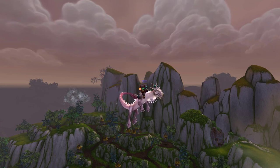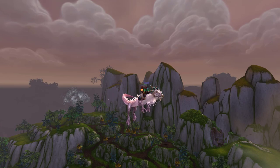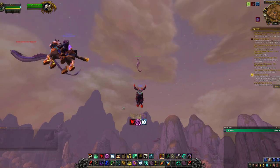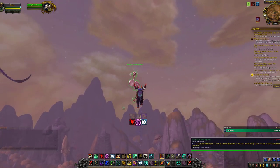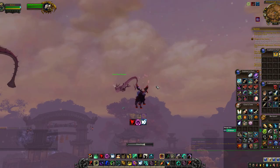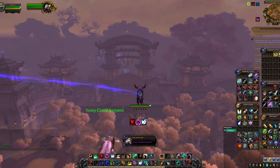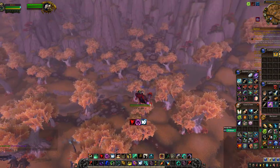This mount has a unique method of capture because it includes both a rare spawn and a rare drop, but not at the same time. There's a friendly NPC called the Ivory Cloud Serpent that will spawn rarely in the sky above the Veil of Eternal Blossoms during a Mogu Invasion assault, and you'll need to use a lasso crafted by the Zantian Mogu to tame it.